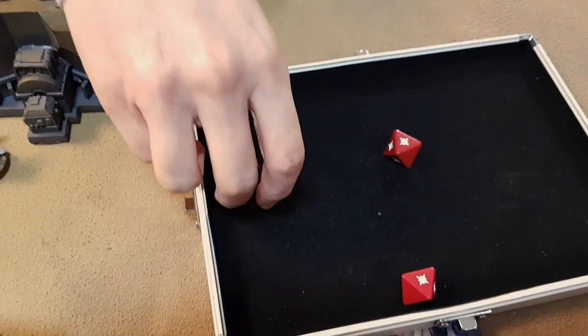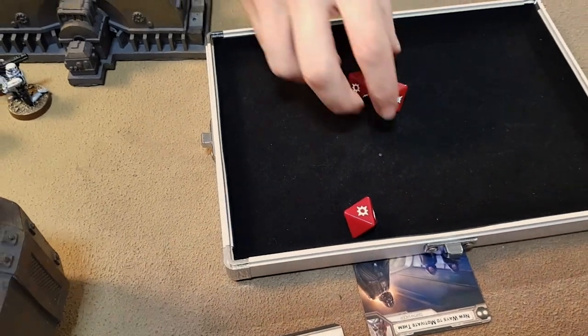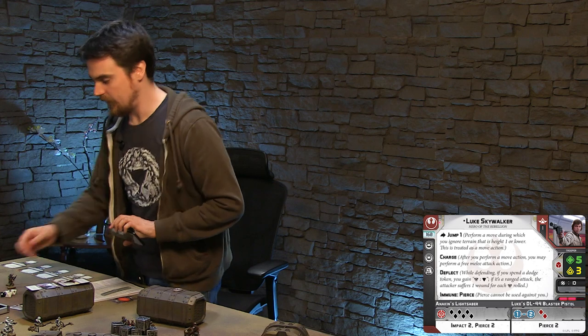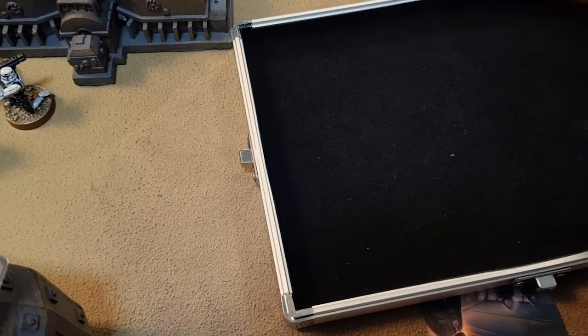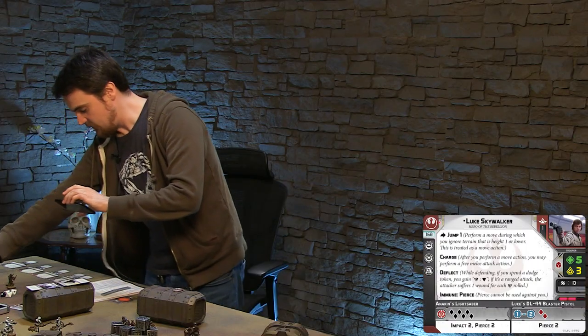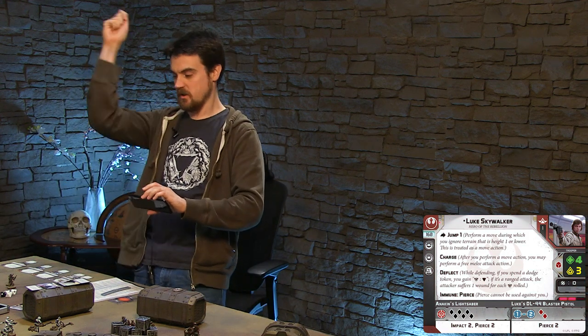So let's roll my attack dice and just start swinging away. Three hits - that's what I wanted to see. And a crit - four hits. Okay, I've got no tokens left this time, so I've just got to roll my defense dice. That's two blocks, and another one blocked. So one gets through - I'm wounded again, two wounds. But he's deflecting most of them, there's a lot of dodging going on.